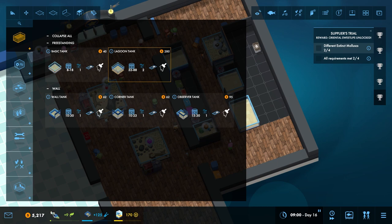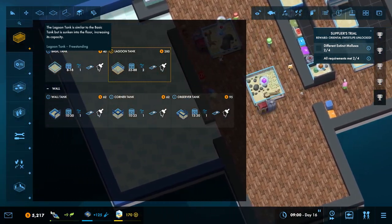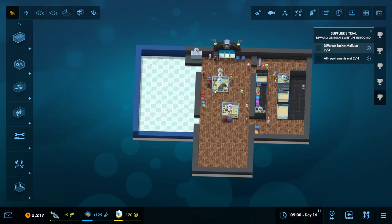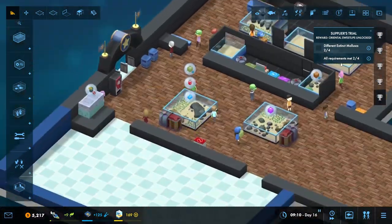A lagoon tank — it's sunken into the floor. Maybe what we do over here is put a nice little lagoon tank in. How big can I make that? That's pretty big. I'm trying to think of what I want to put over here because I do want to start theming the areas a little bit more.